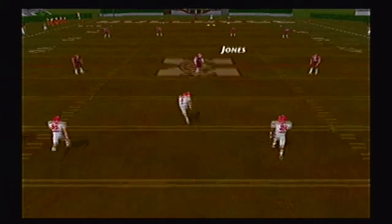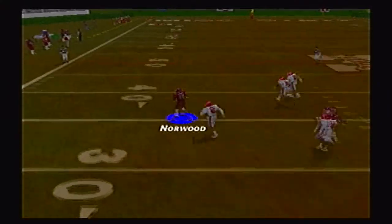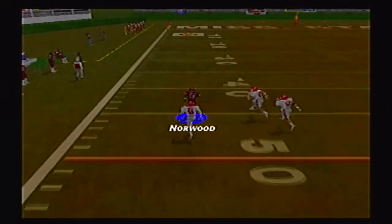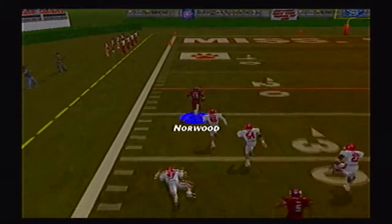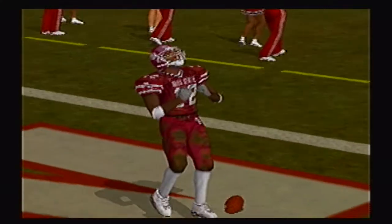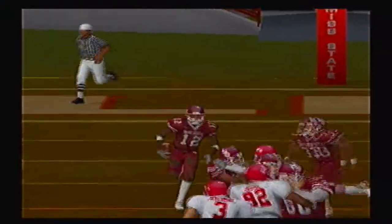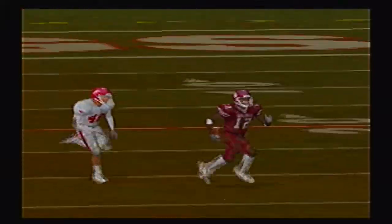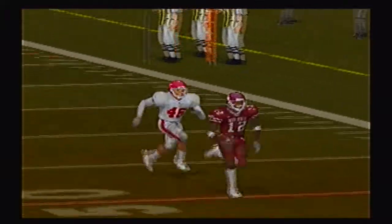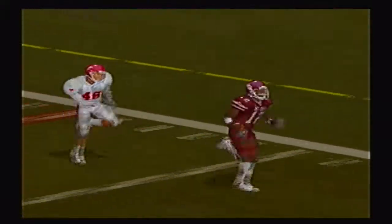Arkansas kicks off to Jarius Norwood at the 6 yard line. He returns it up the middle, jukes and spins a man out of his shoes, past the 40, past midfield — one man to beat, he dives and misses, and Norwood is gone for his third touchdown return of the season! Unbelievable — completely untouched after that juke spin move. Only one man had a shot at him and he was very close — good effort by number 47.